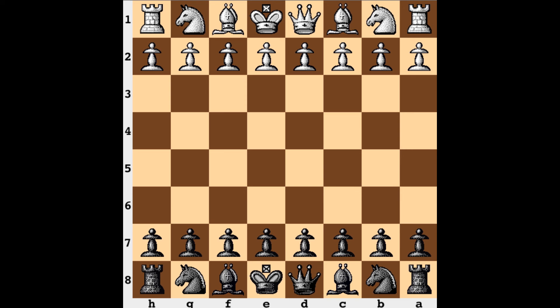Hi everyone, it's Jerry. The shortest checkmate in chess is where black wins after two moves. It's very unlikely, and in order for it to work,